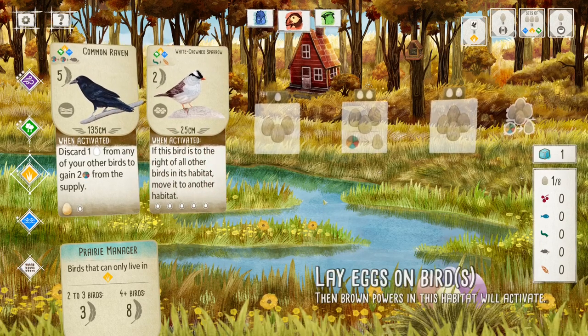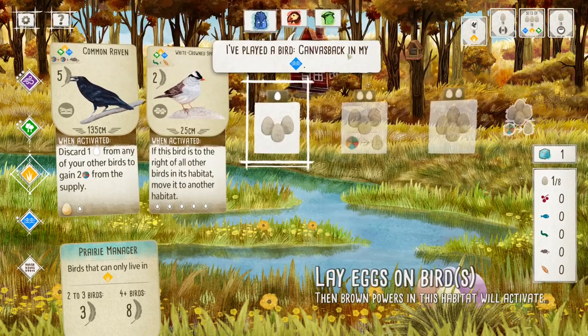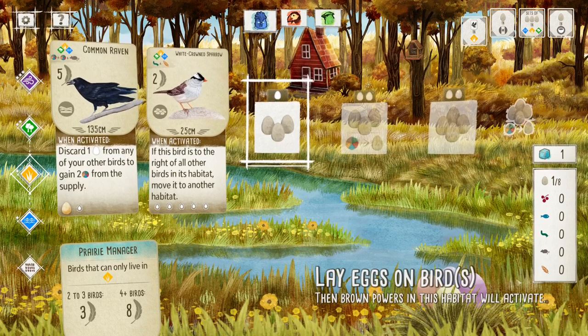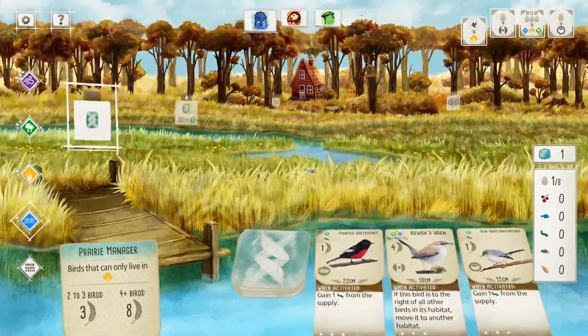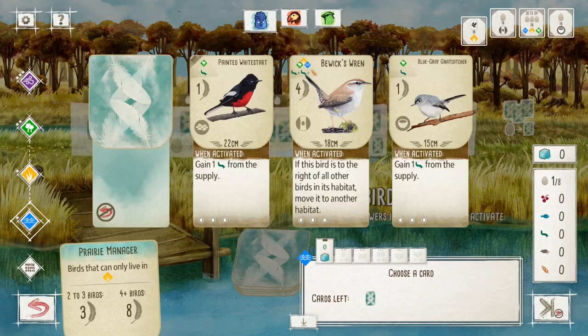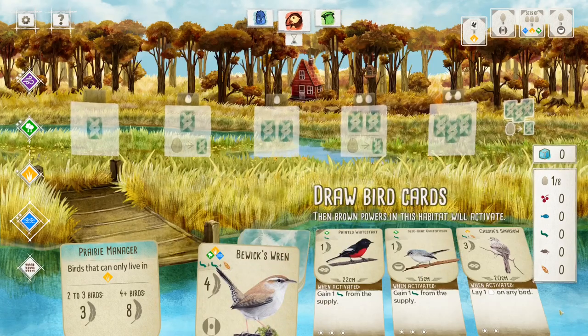These sparrows like shrubby areas in many habitats from tundra to desert. Right now I'm just playing like a computer. All right, so it's my turn again. The next thing is going to be — I want laying eggs in this type of thing. So since this is the last turn here and I'm probably going to lose this round, I'm going to plan for that. Grab this bird. That ends my turn.